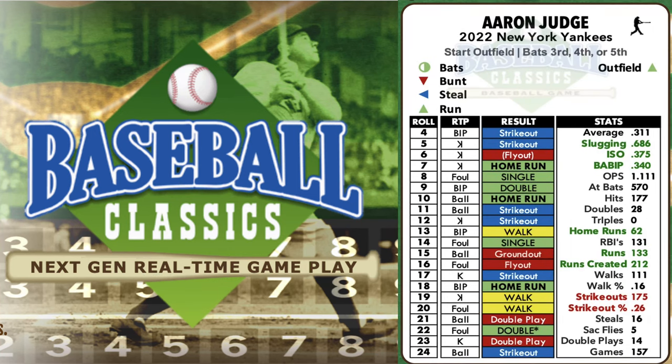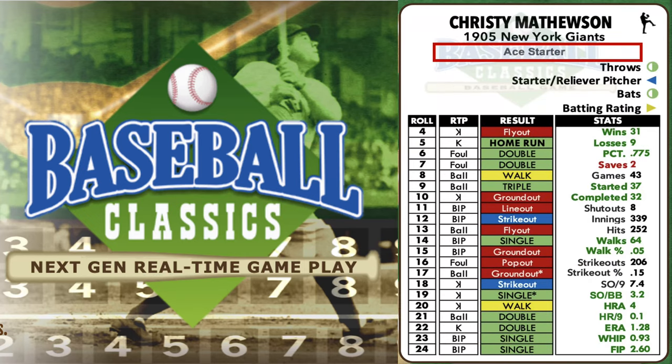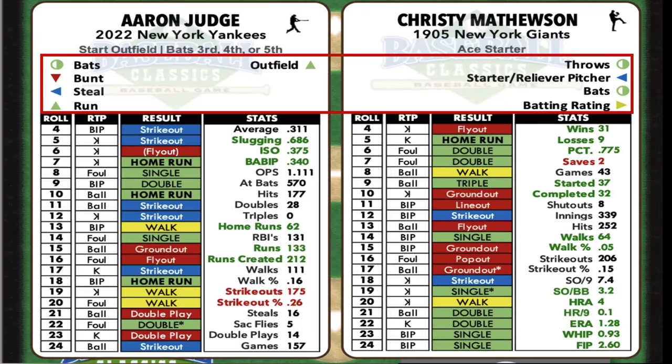Integrated into every card is the real-time GM advisor. This strategic innovation recommends who to start, who to platoon, where to place them in a lineup, and even suggests the optimal fielding position. For pitchers, it advises on starters and bullpen selections.